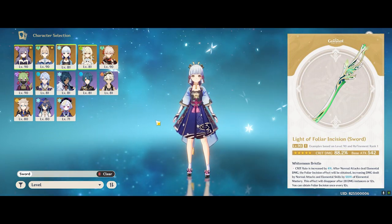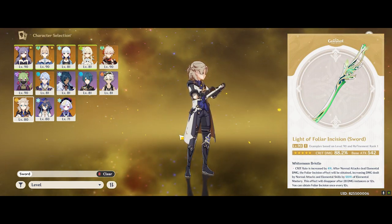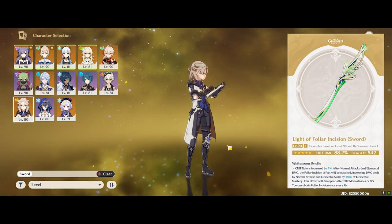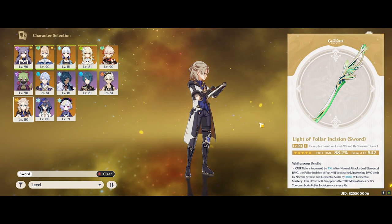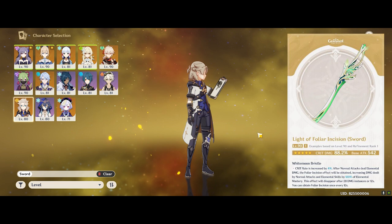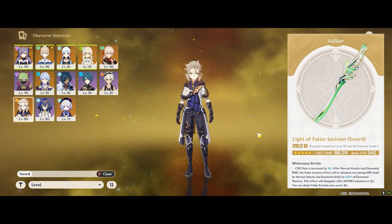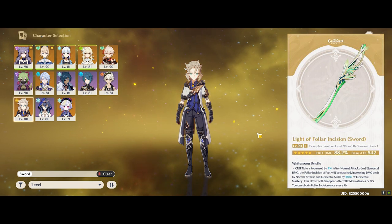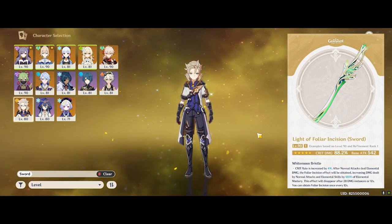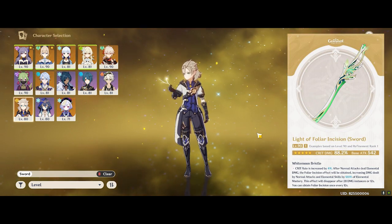Another character that can use this weapon really well is Albedo. Similar to why the 3-star Harbinger of Dawn was really good on him in the early days, the monster crit ratio of the weapon is greatly appreciated by him, and his burst provides a huge amount of base 200 EM stat which the weapon benefits from. Albedo is not really bothered by the low base attack since he mostly benefits from defense and crit stats.